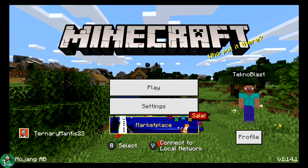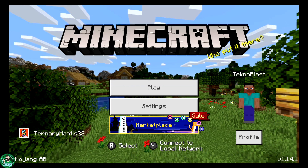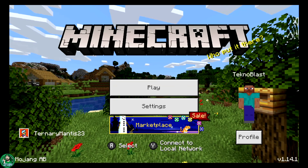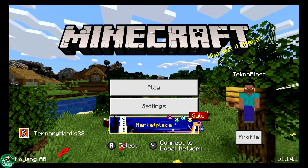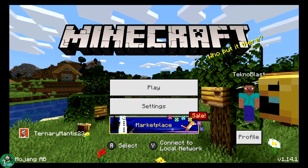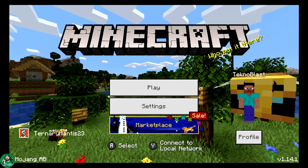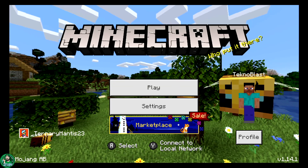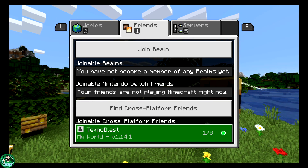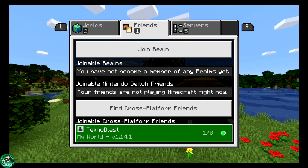This is the Nintendo Switch version of Minecraft. What you need here is Nintendo Online Service — the same equivalent service as Xbox Live or PS Plus — and that is required. As you can see in the bottom left corner, it says TenereMantis23, that's the unique gamertag. I'm going to join TeknoBlast's world, and as you can see at the very bottom it says 'joinable crossplay cross-platform friends — TeknoBlast.' I'm going to go ahead and join that.